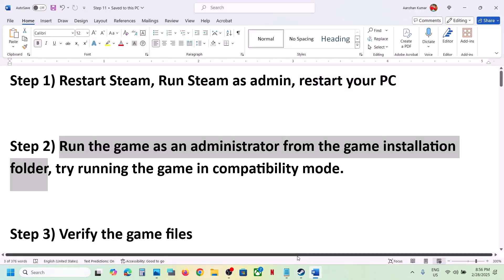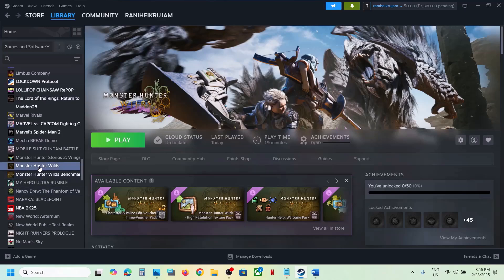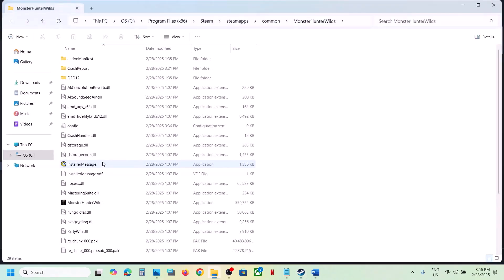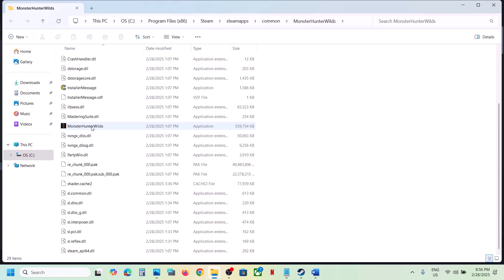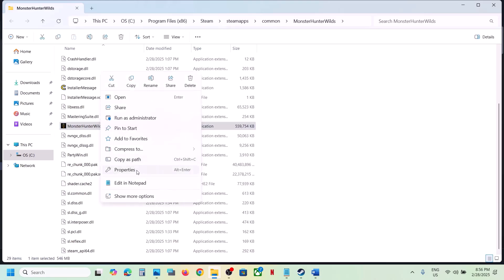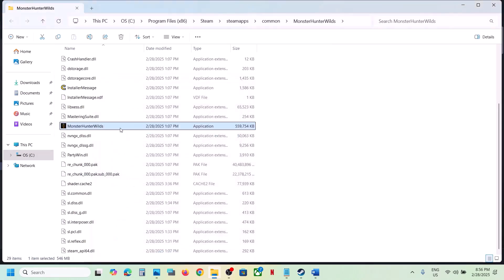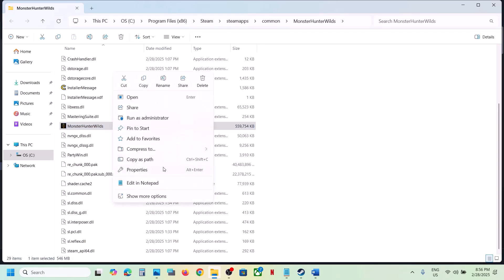The next step is to run the game as an administrator from the game installation folder. Right-click on the game, select Manage, click on Browse Local Files. It will take you to the game installation folder. Double-click to launch the game from there and check. If that does not work, right-click, go to Properties, go to the Compatibility tab, put a check on 'Run this program as an administrator', hit Apply, click OK, launch the game, and check.